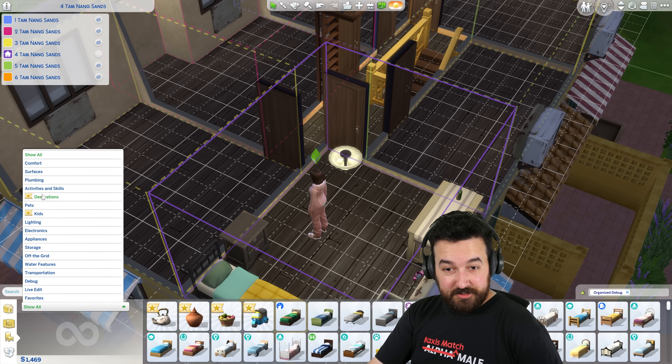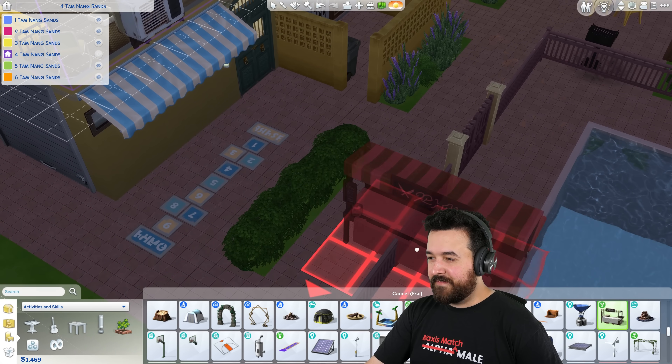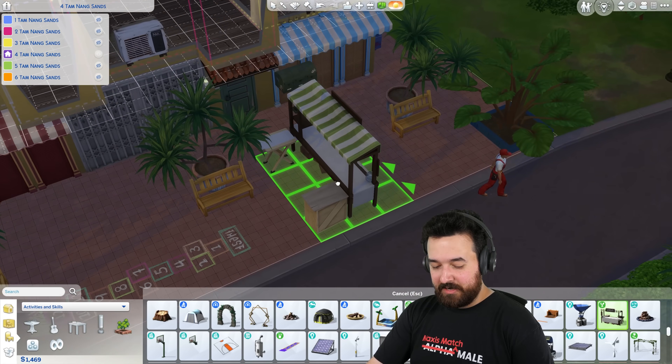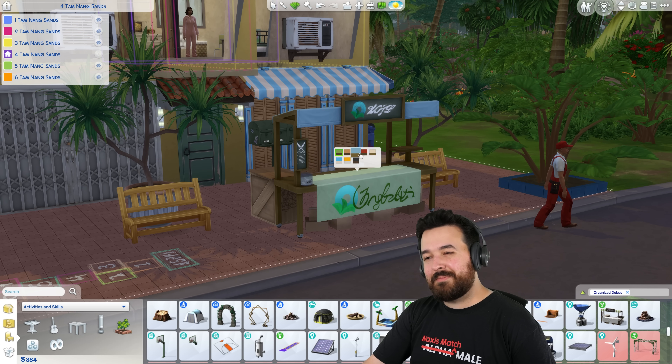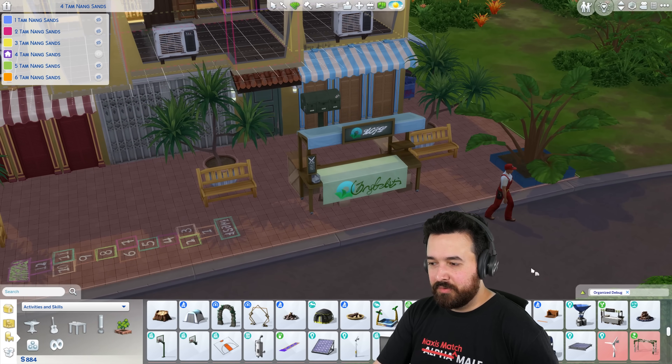Let's get the food stall — the Anywhere Any Fair Food Stand from Home Chef Hustle stuff. For now I can just pop it out the front. What color do we want? I'm not going to be making necessarily pizza — I need something generic. It's nice and blue. And then the woodworking table — that's 750, right? I'm not going to buy the woodworking table because we can just go to the community center and do it there, but we do need this to be able to sell.